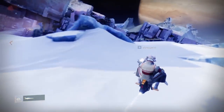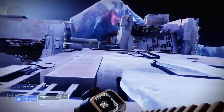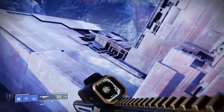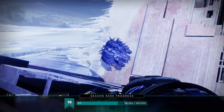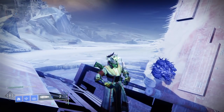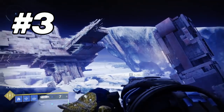Once you're over here in this location, we're going to be traversing all the way up and that is where the second shard is going to be located. Here it is right here, ladies and gentlemen. Pull out that exotic grenade launcher, hit it with that Stasis ability and we are done with the second one. Now we're on to the third fragment. Number three is going to be located in the Lost Sector right above where we were just at.